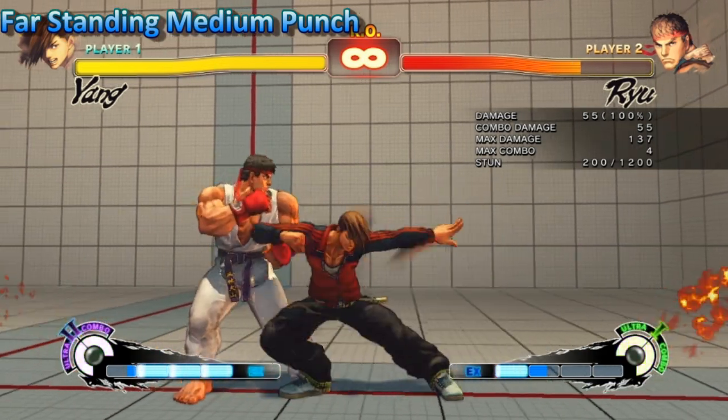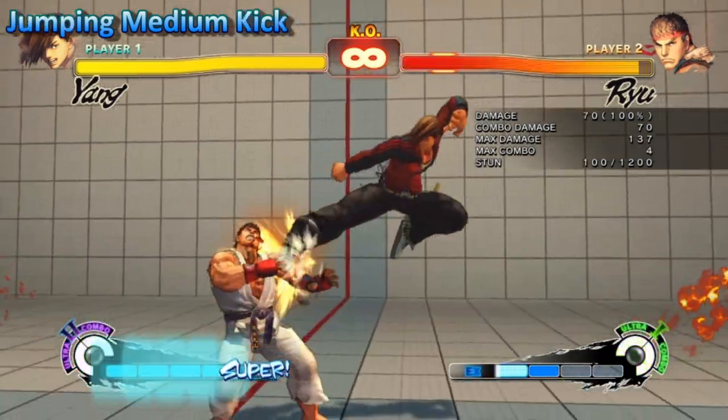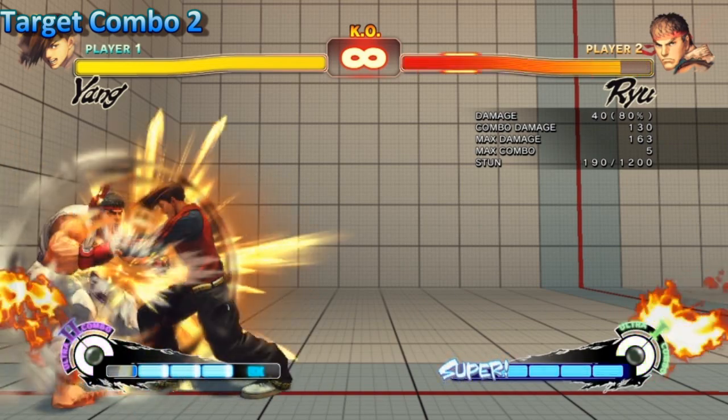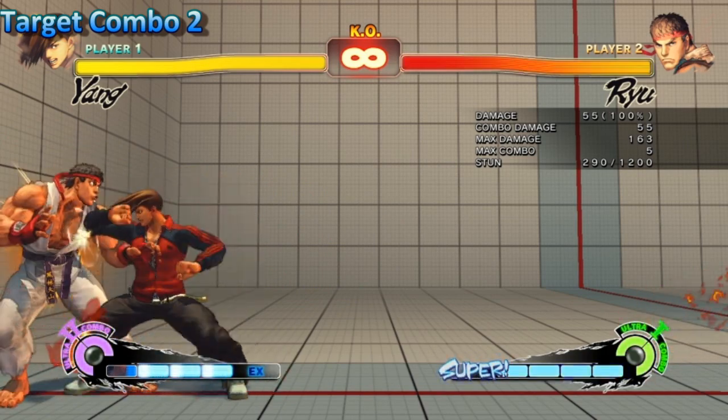Far standing medium punch had its hitbox shrunk. And in a similar fashion the jumping medium kick had its hitbox shrunk as well. Target combo 2 had its damage reduced and in addition it now does less block stun, making it easier to punish.